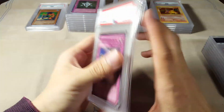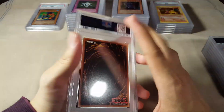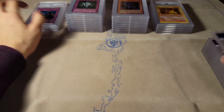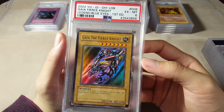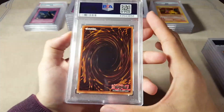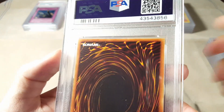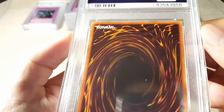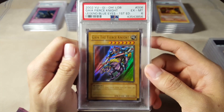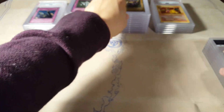I was looking for one of these actually — I actually bought mine because I didn't think I could grade one. I think I sent in two in my first order and they both came back as 9s, so I thought maybe they were just hard to get, and they were pretty cheap on eBay — like only 200 bucks. We got an Excellent to Mint 6 on Gaia the Fierce Knight — that's unfortunate, a really low grade again. I wonder what problem they're seeing.